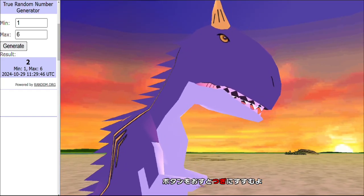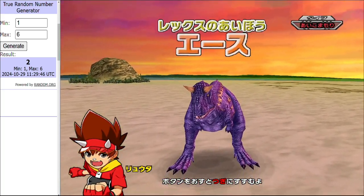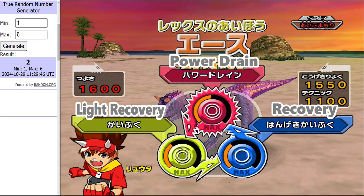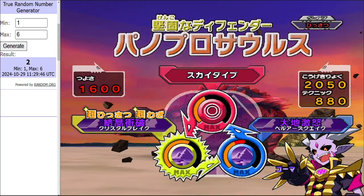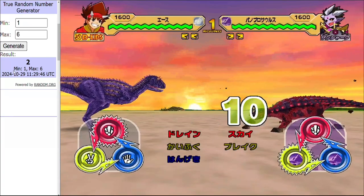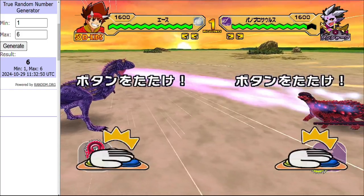Up next we have Black Beauty — yes, our champion from this year's tournament — coming in with Ace, a tie defense type. No wind moves, which will help if they get to Eocarcharia. So far no one has managed to get past the Panoplosaurus. Black Beauty has specified they want to start with rock, so that's what we're going to do.